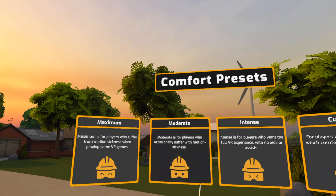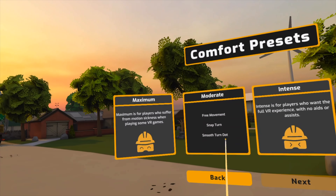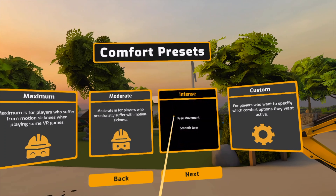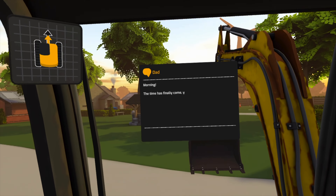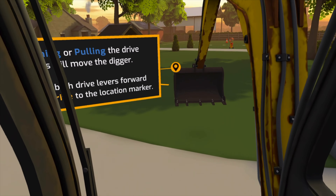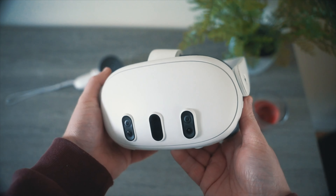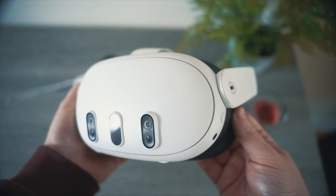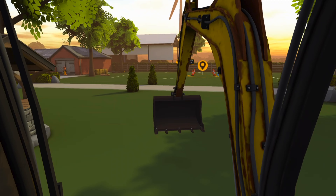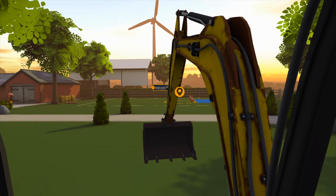When we first load into this game, you can choose your settings for how comfortable you are with VR. I consider myself somewhat well versed with VR, so I went for the normal settings. You're then immediately spawned into a digger and given a quick tutorial on how to operate the digger. At this point, I noticed straight away how good this game looks in VR, especially considering the limitations of the Meta Quest 3. Obviously this game's quite cartoony, but it's done tastefully to the point where you feel like you're really in a digger, but you don't feel like you're playing The Simpsons Hit and Run.